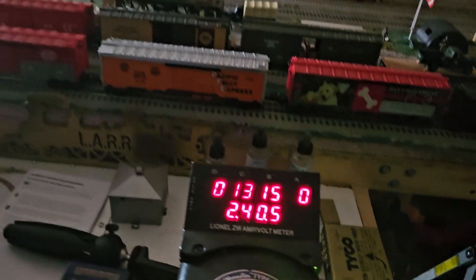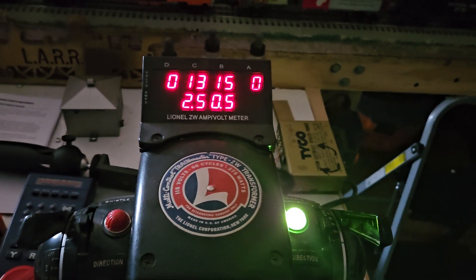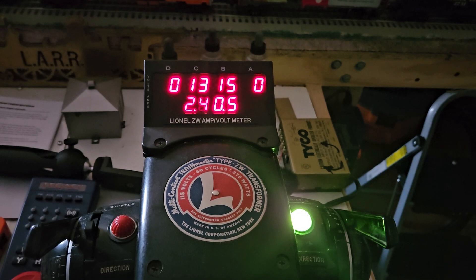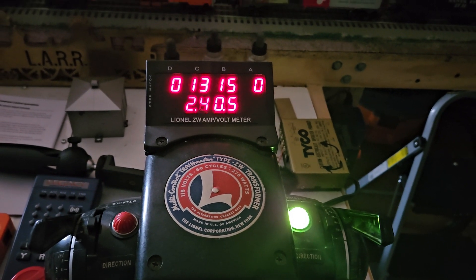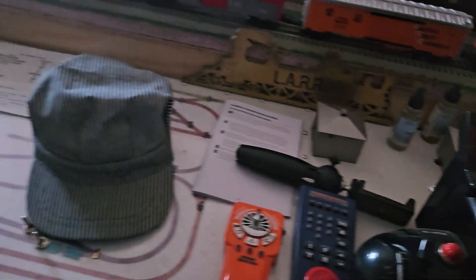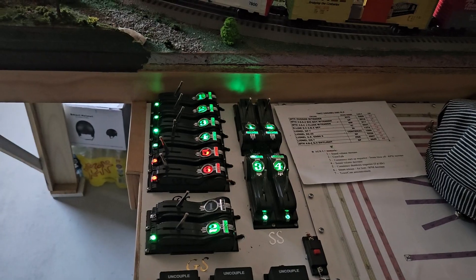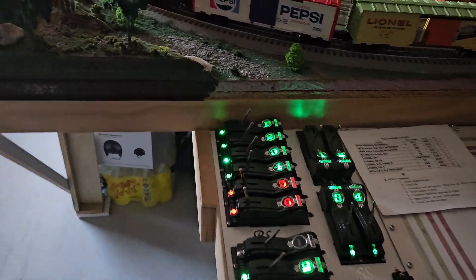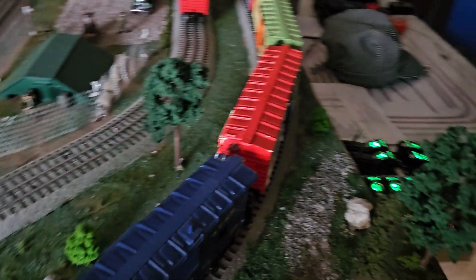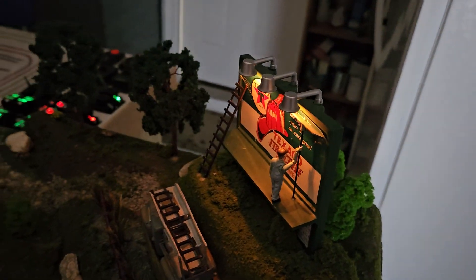Coming around, I found this voltage and amp meter accessory that I added to the ZW, which obviously shows you what's going on there. And over here we've got the lights on the switch machine showing the red and green and how they're positioned. And swinging around this way you can see that the little billboard there has got lights on it — looks pretty cool from this angle.